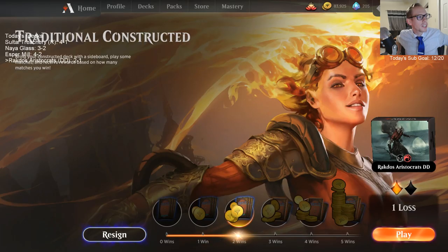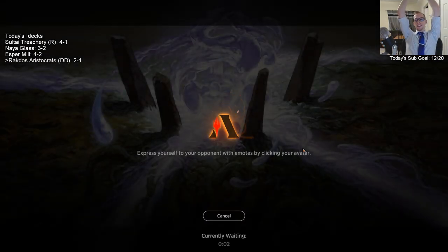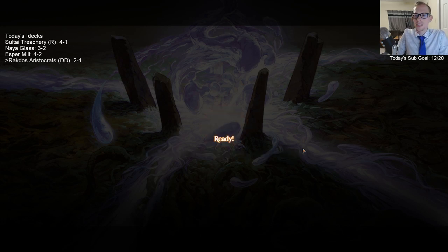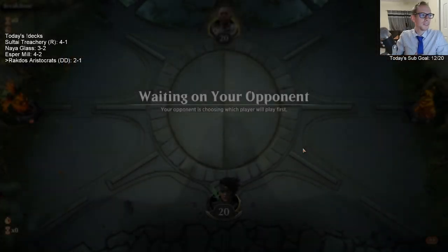That would have been the perfect one — I shouldn't have played that Tybalt. That was the perfect play: could have sacrificed Frenzy for the last point of damage after we hit Mayhem Devil there, then sac Frenzy instead of attacking. Go past attacks, go to second main, sac Frenzy — one damage.